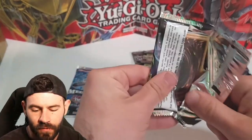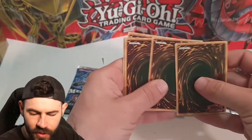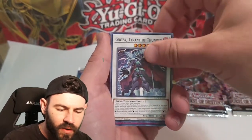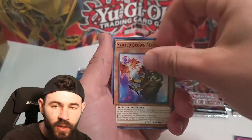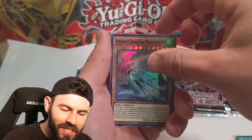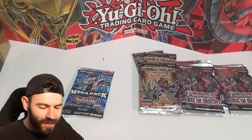We've got two Battles of Chaos left, so hopefully we get some last pack magic. Let's just do this real quick and hopefully we'll get something epic. Dogmatica, Tyrant of Thunder, Dynomorphia, Ghost Trick or Treat, Skilled Brown Magician, Doll Happiness, Neroi the Dream Mirror Trader, Ice State Creation, and it's a trap - Dynomorphia. Not the Dark Magician.